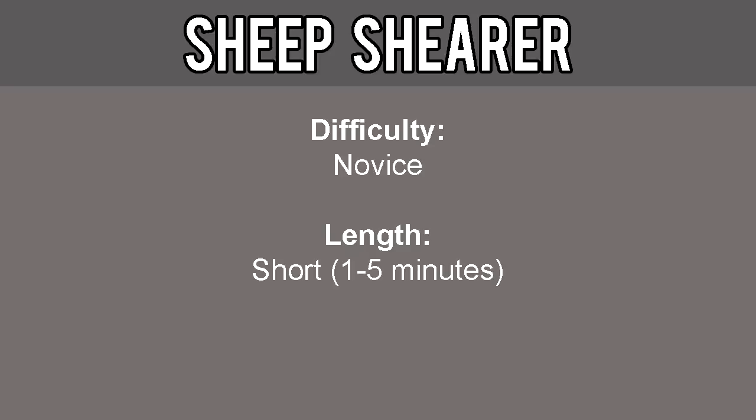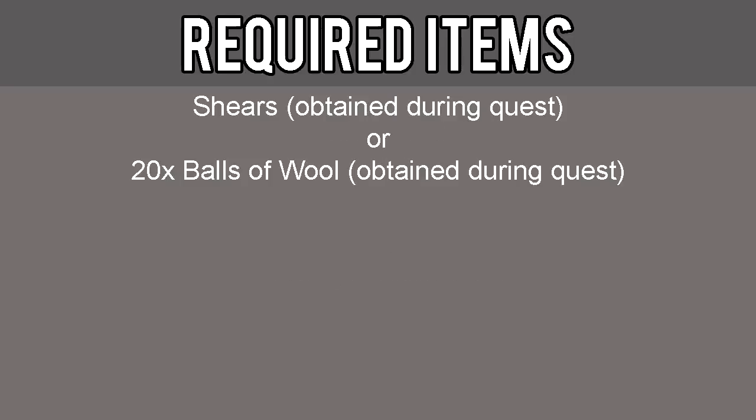Hello everyone, PixeldMonk here and welcome to an Old School RuneScape guide showing you how to complete the quest Sheep Shearer. This quest is considered novice difficulty and is short length, about 1 to 5 minutes long. The required items for this quest include shears, which can be obtained during the quest, or 20 balls of wool, which can also be obtained during the quest.